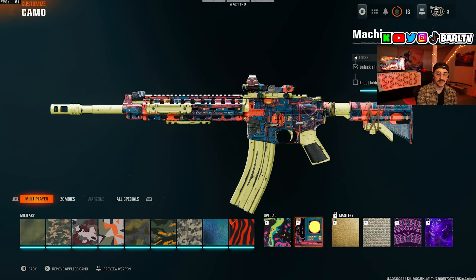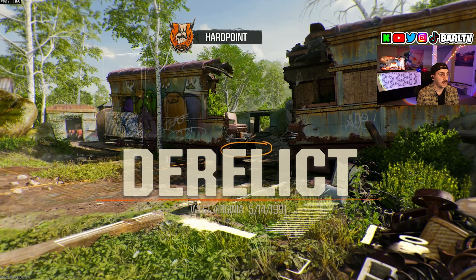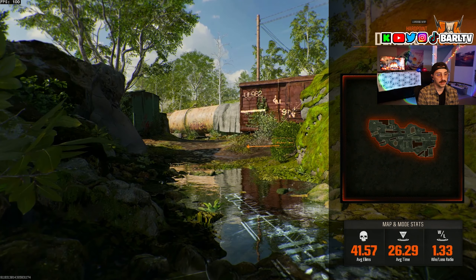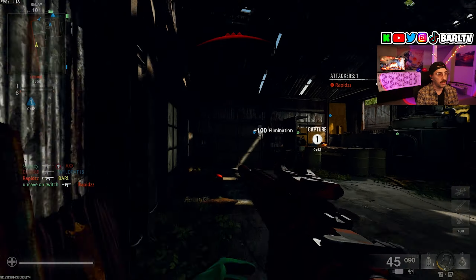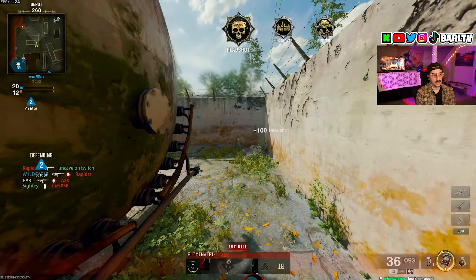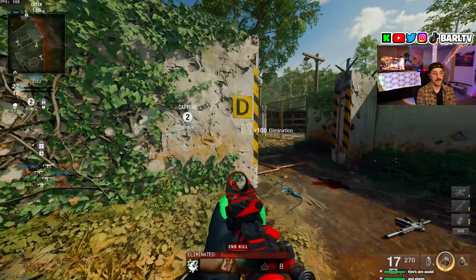Now we're gonna configure our setup for the next two challenges. We want the silencer so people don't hear us come up behind them, because we gotta get a kill without taking any damage. We'll use the suppressor and switch back to the damage range barrel. The last two challenges to unlock gold are: kills shortly after sliding, and kills without taking any damage. That should be a sprint to fire kill and no damage right there.